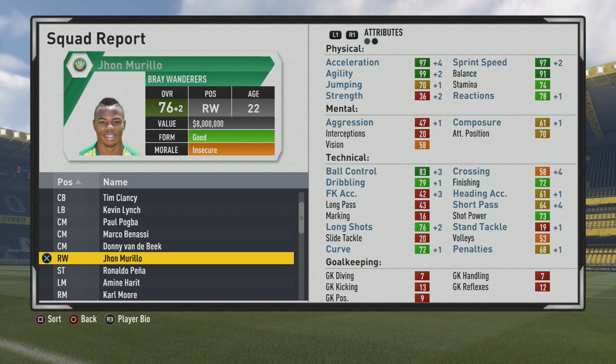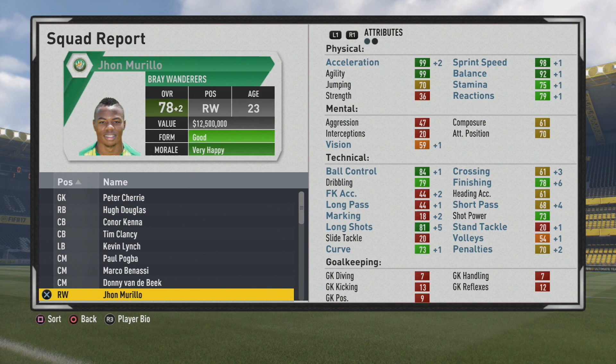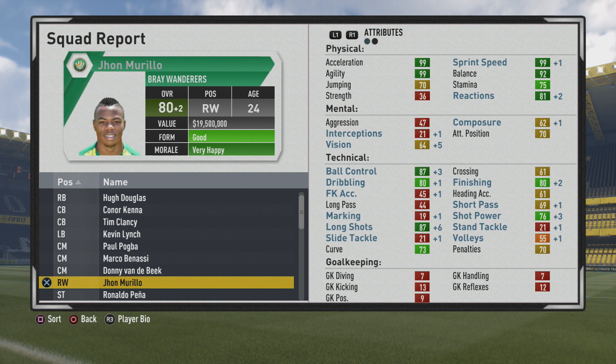At least the two main ones for a winger — vision and attack positioning — are seeing some good improvements. Short passing is getting some good growth and crossing is getting to a more respectable level at least. Finishing is looking pretty good at the 78 overall mark. Long shots are getting some really ridiculous growth as well. He's maxed out in acceleration and is definitely going to max out on sprint speed. At 80 overall, pace is maxed out, agility is maxed out, reactions are at 81, and long shots are up another plus six while finishing is looking good.